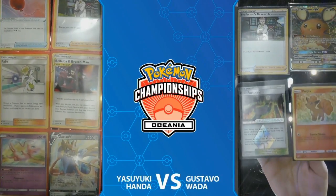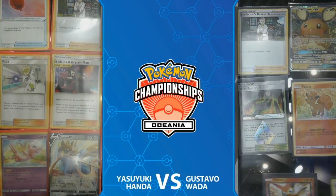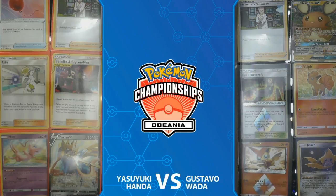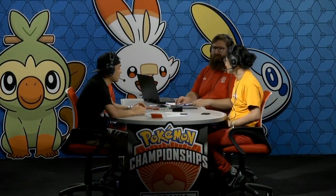Even more exciting is Yasuyuki's deck — it's going to be that Slumbering Forest mill deck. It uses Bellelba and Brycen-Man, and it was kind of the original list before the Cinccino version. We're seeing the prize cards of both players, and that Bellelba in the prize cards really shows you what kind of deck he's playing.